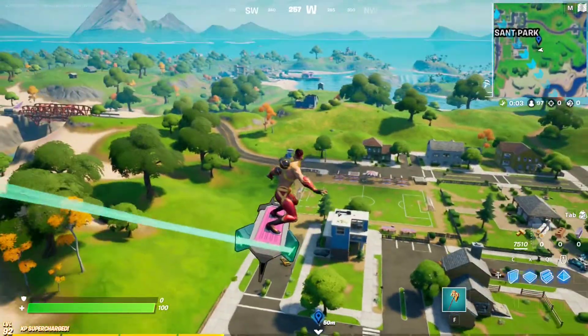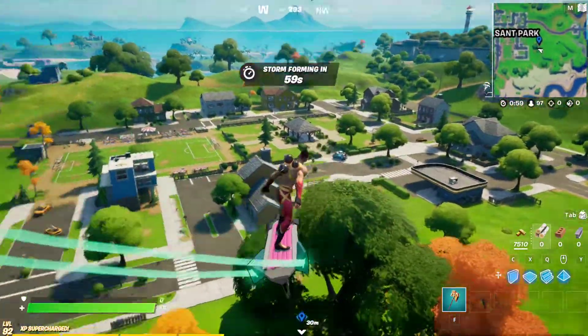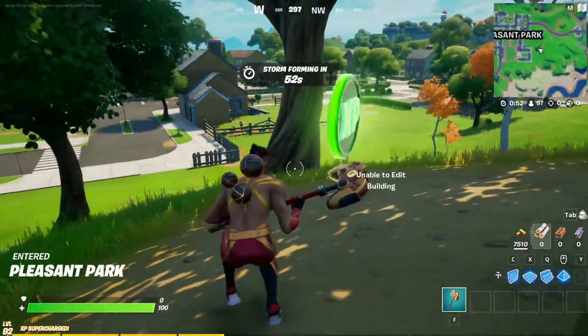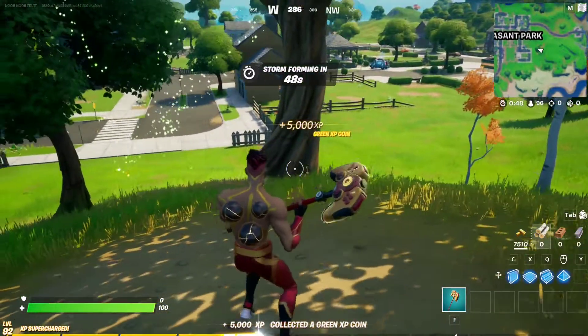Do people still land at Desert Park? Not so much, huh? I think they're all at Predator POI. Here it is — that's the first green coin of week 9. Okay, next coin.